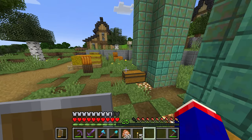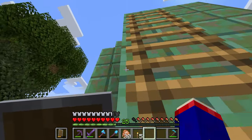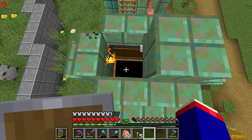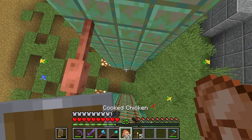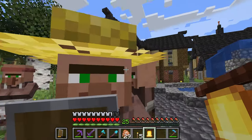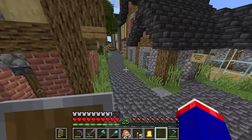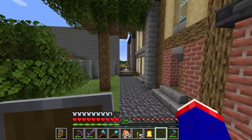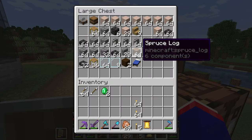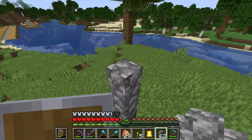Throw those back in there. Gotta throw these in the top. I hope we have — let's check if we have a librarian. I actually went ahead and put another bell that we can put around over here. I could do that — just boop boop boop. I think I need more. I need a block.